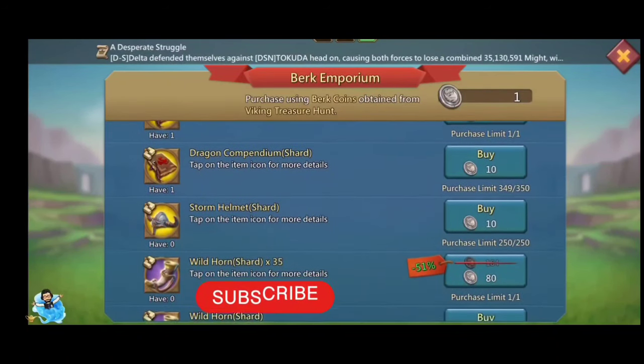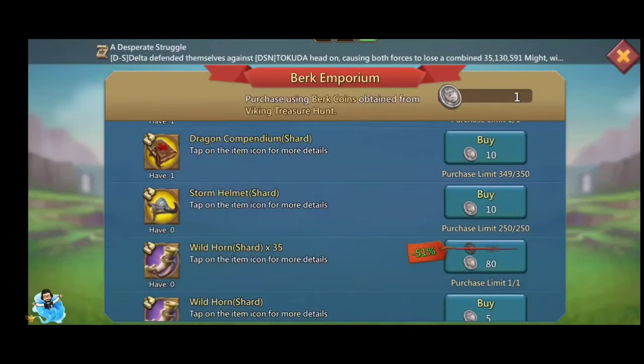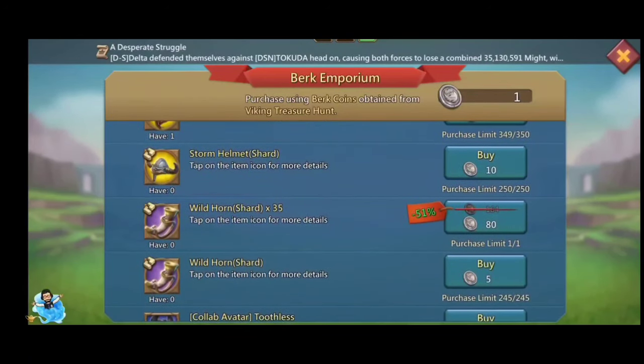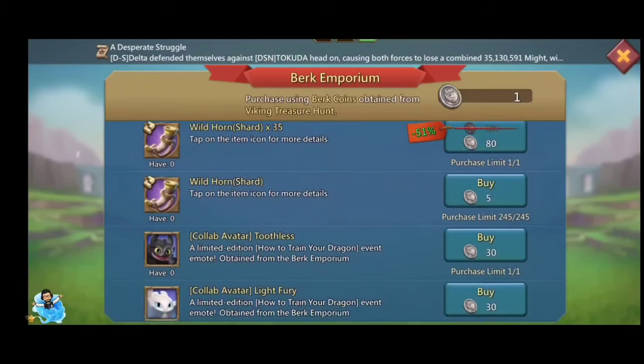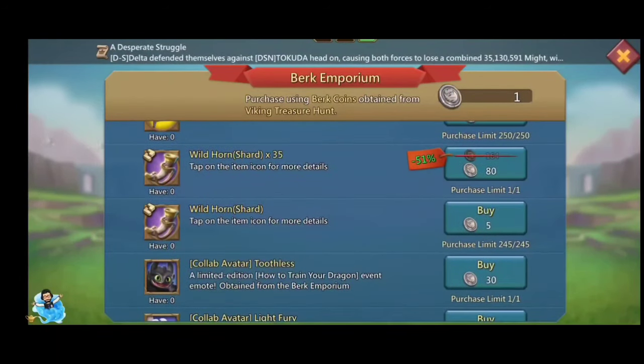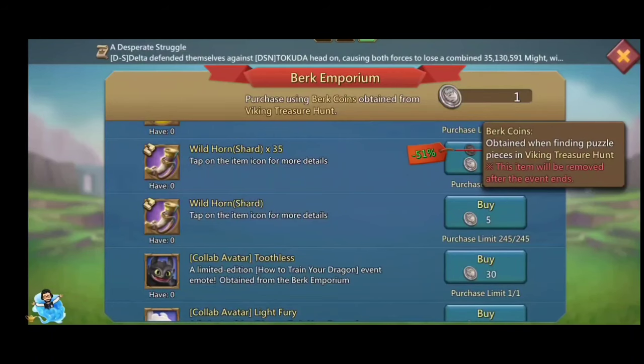You can purchase items from Buck Emporium at the same time as collecting from Viking Treasure Hunt. The strong helmet artifact is available here, as well as Wild Horn — a purple artifact giving 16% infantry defense and 16% infantry max HP. There are also lots of emojis, avatars, and limited-time decorating gears that can help new players develop their castle.